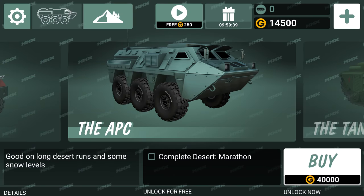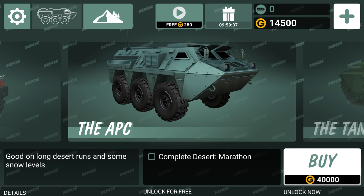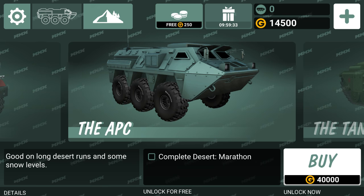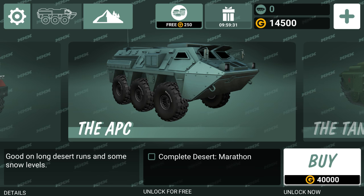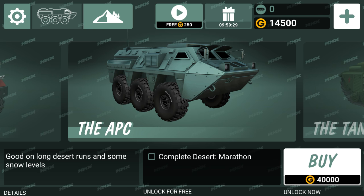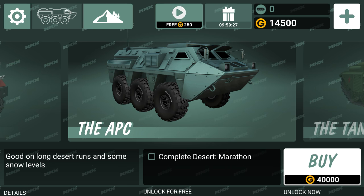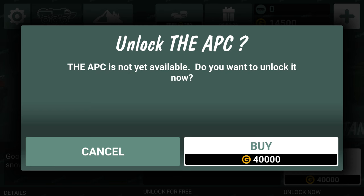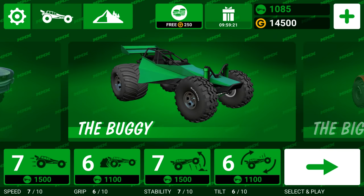Hello and welcome back guys to a new episode of Casual Mobile Gaming. In Hill Climb Racing today we're going to unlock the APC, if everything goes all right. It says it's so easy — you just need to complete the desert marathon, and yeah, we got that, we have the desert marathon here.